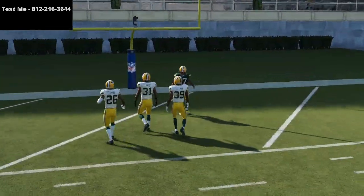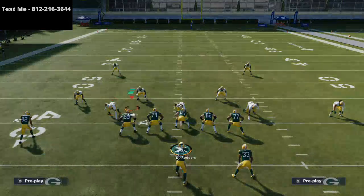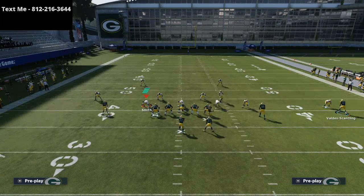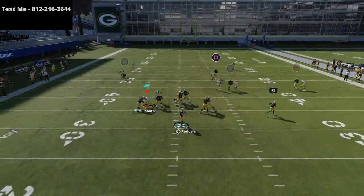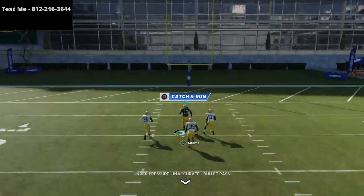A lot of people are running bench press, so if you're facing this, this is a really good tip. It's very simple — we're just motioning Devontae Adams, letting him kind of set up. But because his streak is angled and because he's not going to get pressed, you're going to see that this thing is going to absolutely torch the man to man coverage.